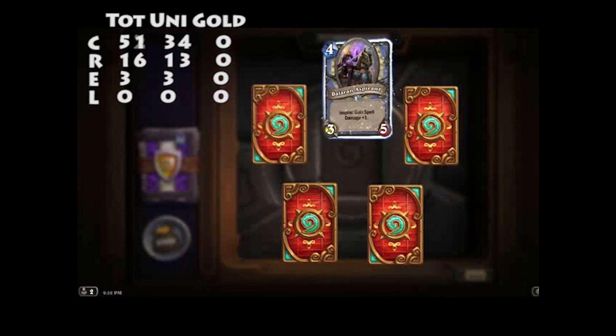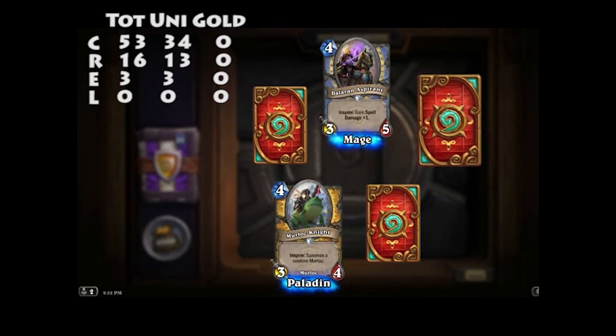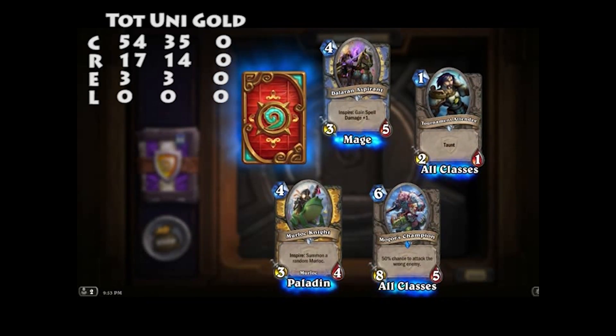I'll just wait to see where the meta settles down and see what Legendaries are actually worth crafting. Got my second Murloc. Tournament Attendee, Mukla's Champion — Inspire, attack the wrong enemy — an 8/5 for 6. Not bad.